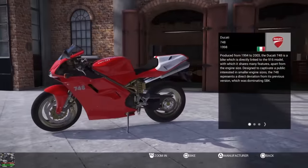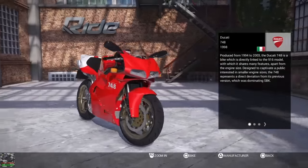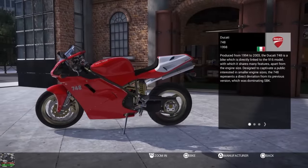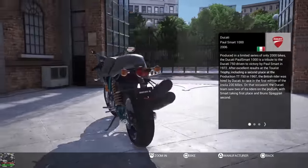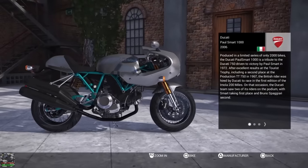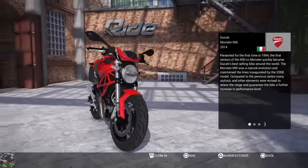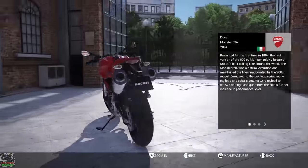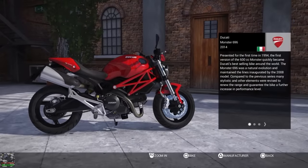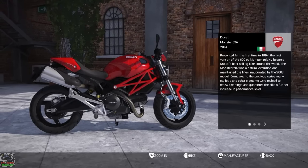Also on the pack we've got a bike from 1998, the Ducati 748 - a very good all-rounded bike, another one I think I've tried before. Next up is the Ducati Pulsmart 1000cc 2006, a very funny looking bike but an awesome bike to ride. And the final bike in this pack is the Ducati Monster 2014 - probably not the best handling bike, I think it's got quite low stats. Let me know in the comments if you want to see it, and let's get straight into a race now.